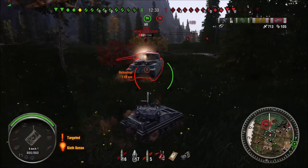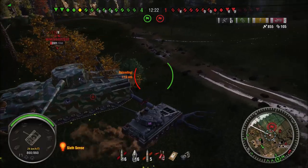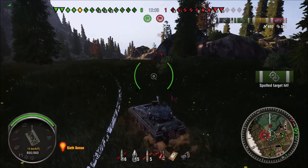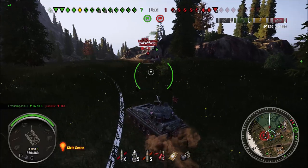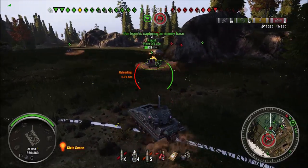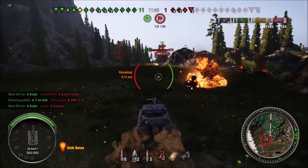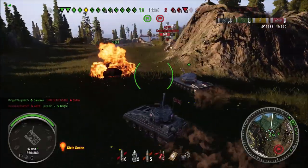The positives: it has high pen on the upgrade gun — 180 — which is really good. The ace in the hole, the trick up its sleeve: the only thing it has going is 180 pen with the upgraded gun, which is fantastic for a tier 7 light. Penetration for tier 7 lights runs around 150-ish, and 180 is like tier 8 light tank penetration. It even beats some tier 8 light tanks when it comes to penetration.